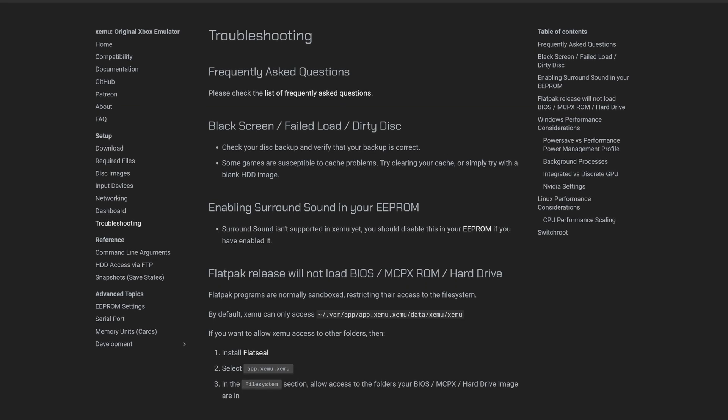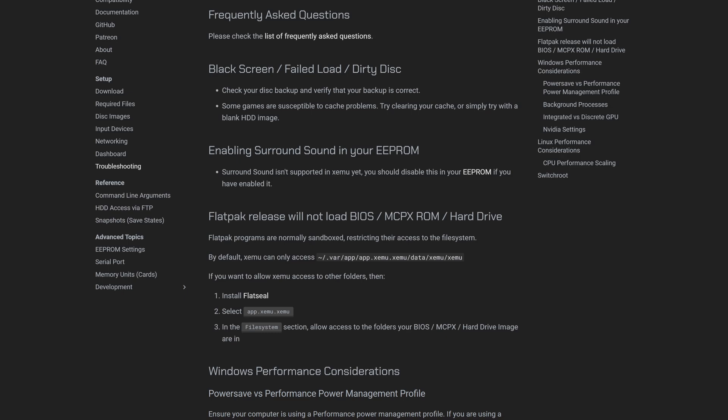The BIOS files I've highlighted here are the ones I've had the most luck with. For further troubleshooting, you can try another game and see if that one works. If you still haven't found a solution, reference the xemu documentation — there are some good guides over there, and there'll be a link in the description.